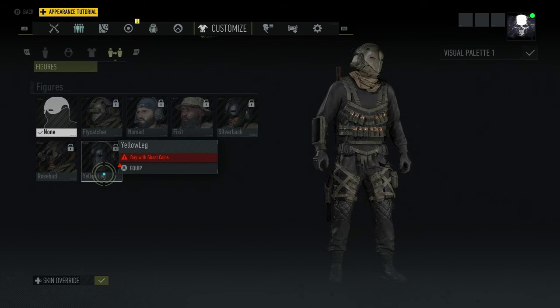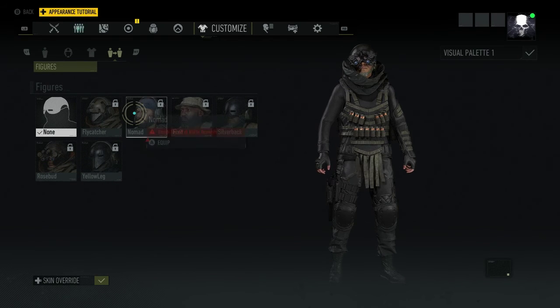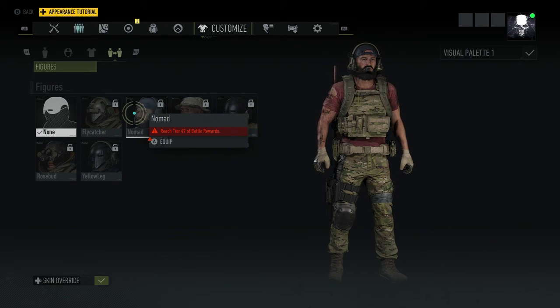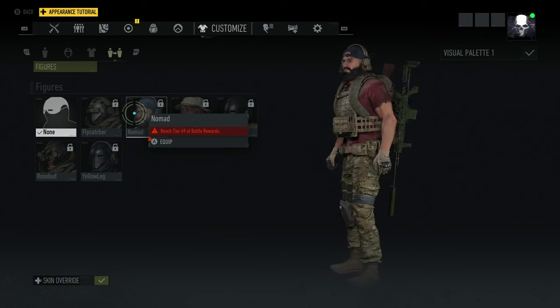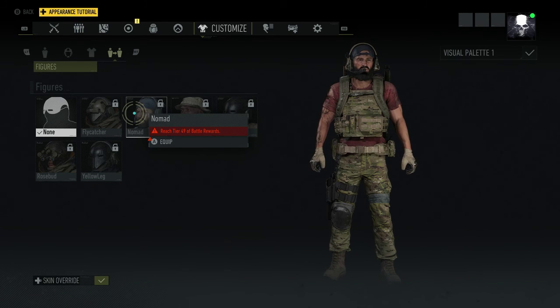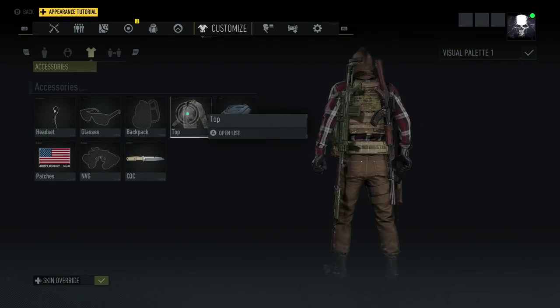There will be these pre-made classes, which is pretty cool. Honestly, the only one I want out of all of these is Nomad — I don't really care about the rest. You could just buy all the stuff separately to make this character, which honestly is what I'd do.